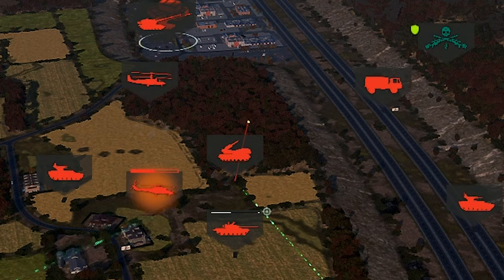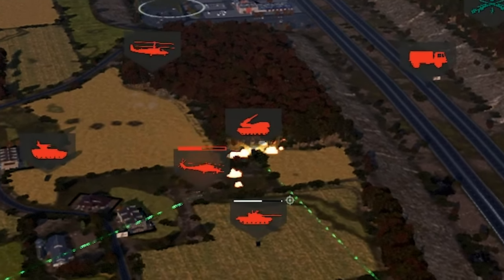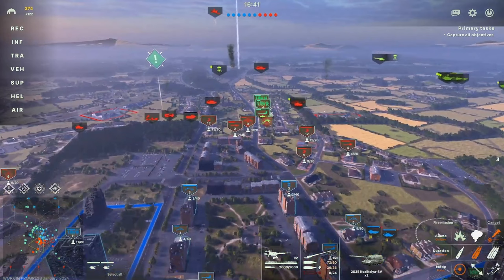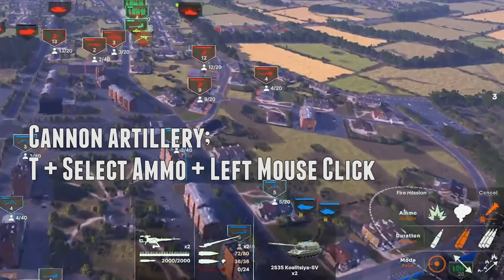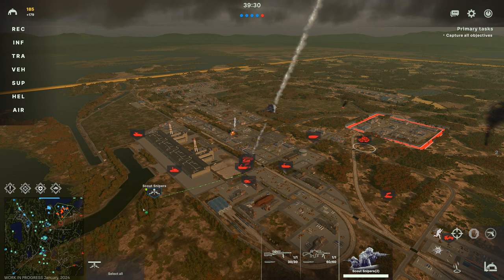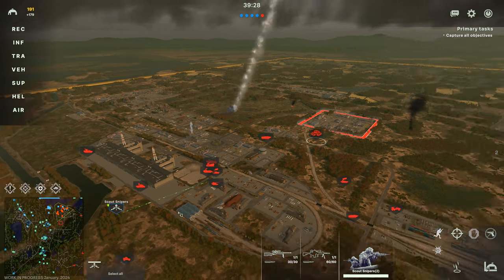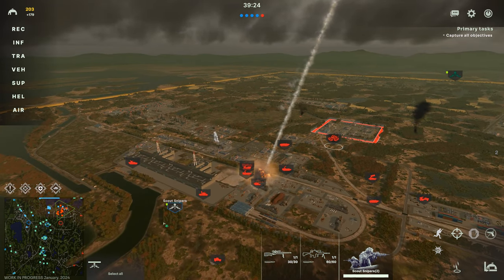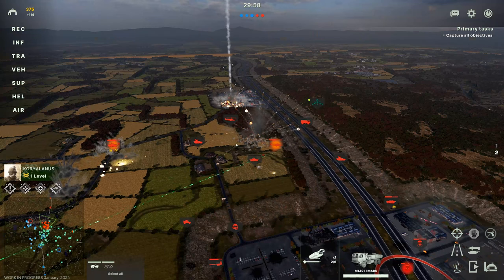In the case of the Paladin with the Excalibur rounds, or any other howitzer with laser guided munitions — Russian or American — I have to press T for fire position, select the correct ammunition which is the laser guided ammunition, and then click on the target. The laser designation will make corrections to the shell's trajectory at the last second and guide it right on top of the target.